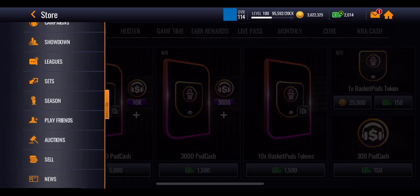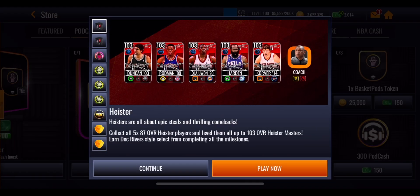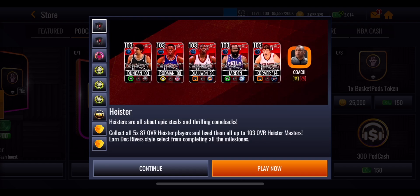To get Draymond Green to max you need to complete the other two master sets to have enough McMaster tokens. Let me know in the comments whether you're going to try and get any of the three masters or spend most of your time on the Heisters promo. And if you want to check out the alphabet team builder video we did in NBA Live Mobile — where we spun a wheel with every letter of the alphabet to build a team — it should be popping up in the bottom left hand corner. Peace!